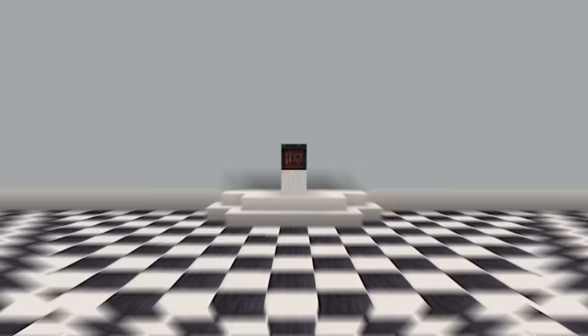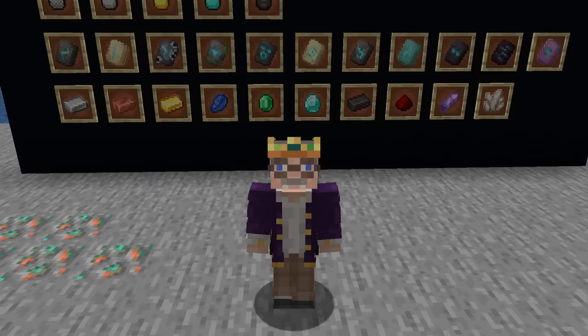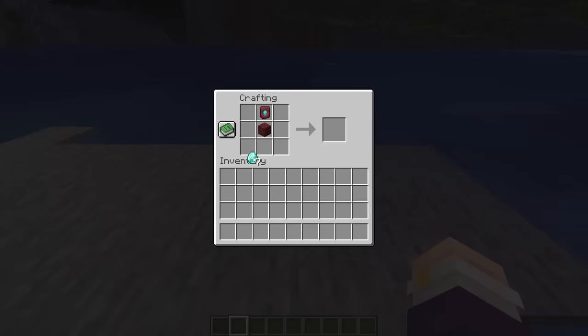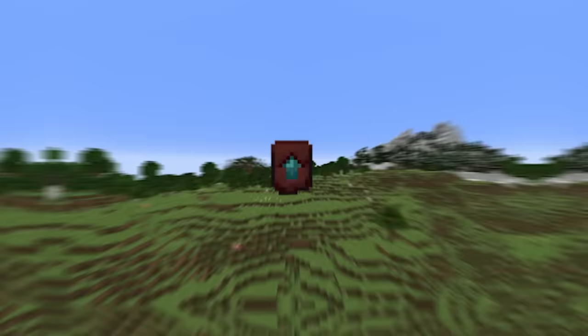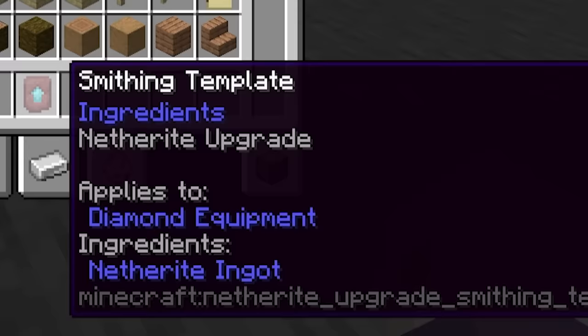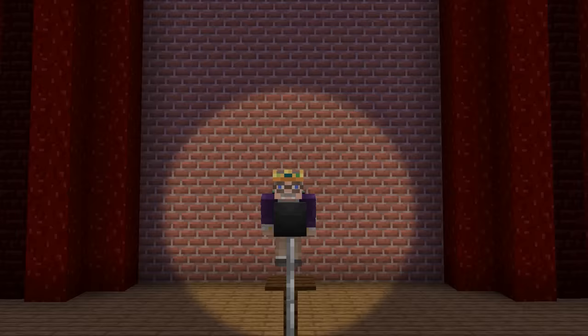But as awesome as this new smithing table system is, one thing really stuck out to me: the netherite upgrade. This item can be found in bastions and is now necessary in order to put netherite on armor or tools. It can also be duplicated by crafting it with 7 diamonds and a piece of netherrack. This item feels extremely lazy. The texture is really odd — it's just a blue arrow on a netherrack-colored slab, tablet, tombstone — I'm not really sure. The name is very on the nose as well. How do you upgrade to netherite? With the netherite upgrade. How creative. This really feels like it came from one of those mod packs filled with endless useless items that just lead to other items.